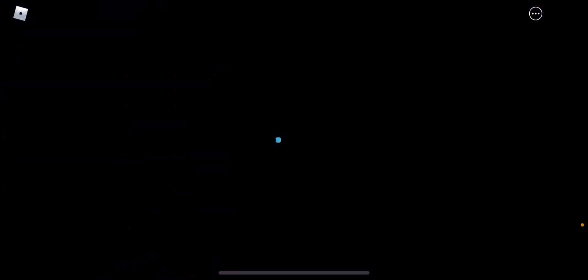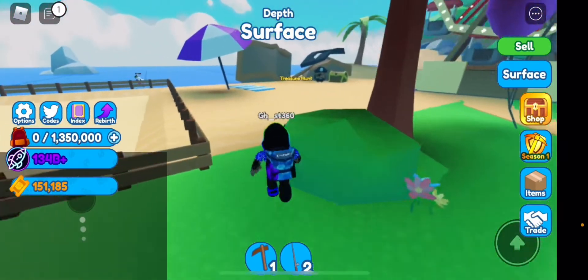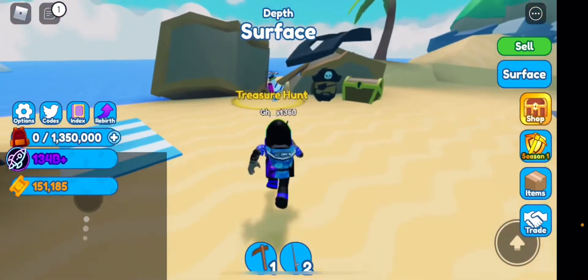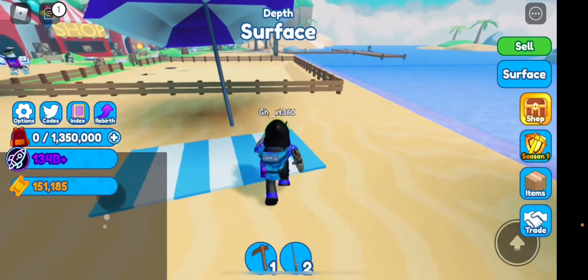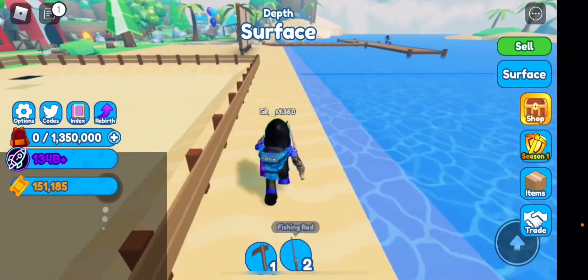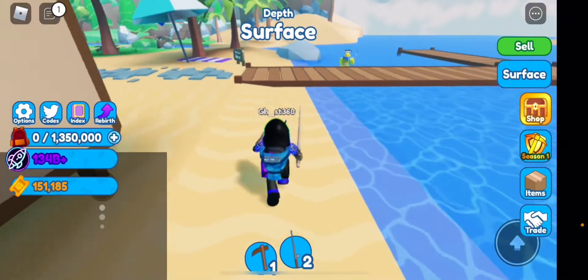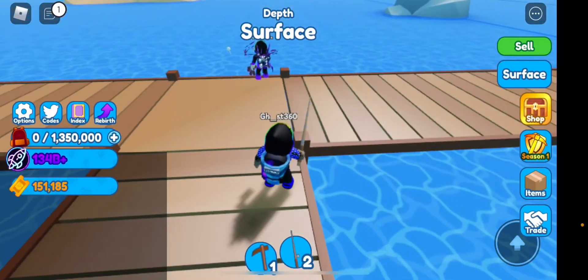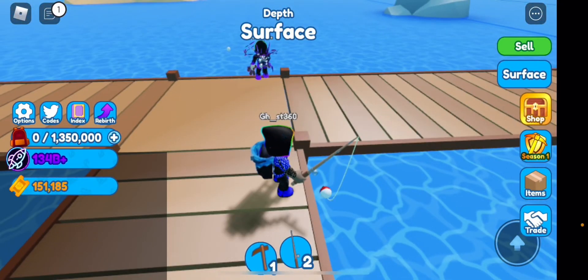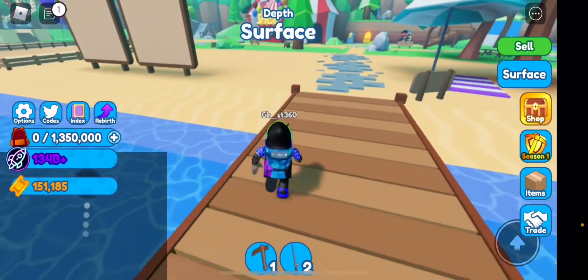Let's go check out the third clue for the treasure hunt. This one is in the summer event world. Make sure you get your fishing rod out and run over to get the fragment. Once you go over here, you want to fish in this corner right here — just wait a little bit and it'll pop up. There we go, we've got another key fragment.